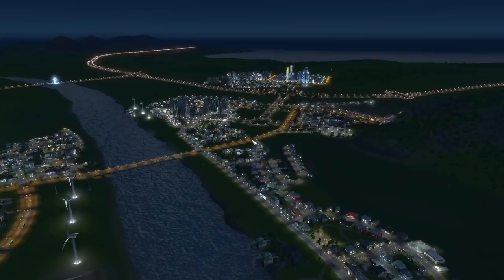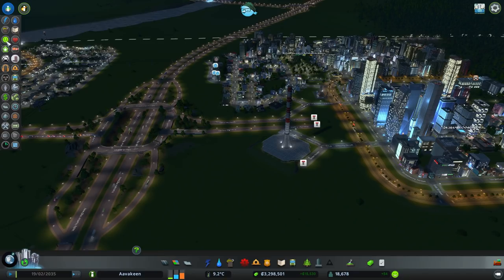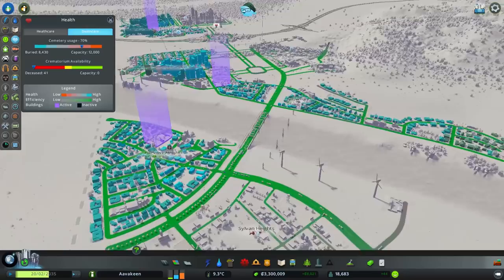Hello everyone and welcome back to Cities Skylines and the Green Cities DLC. In today's episode we've got a couple of things to deal with - namely we really need to get the death care under control. Cemetery usage is currently at 70% and we need to sort that out. We currently have four cemeteries across the city.